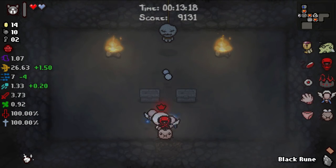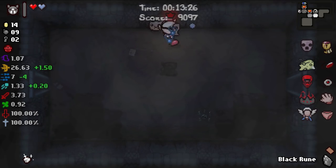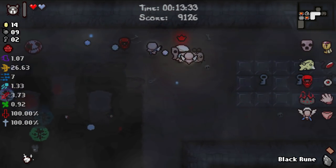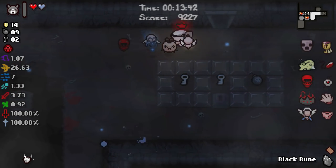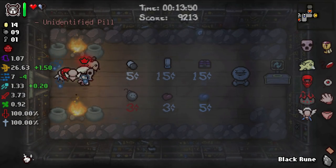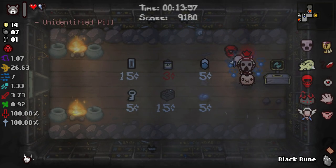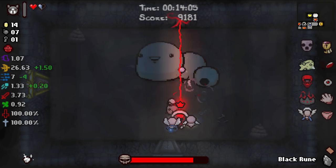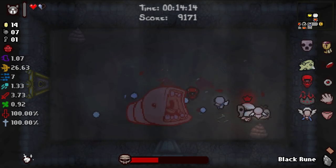I'm okay with this being a high rate of fire run even without amazing damage. We really need a speed up but I also really need this tears up. Getting two free items that are good but not exactly what we need — it might have benefited us more to pop the black rune there. Car Battery is really good though, so we'll do that. One penny gives us Car Battery which doubles the amount of flies every room — that's insanely huge.